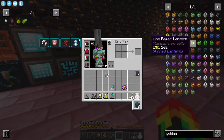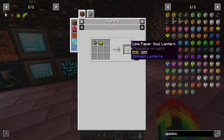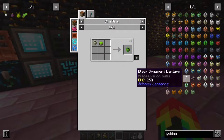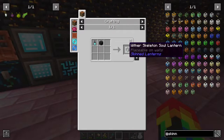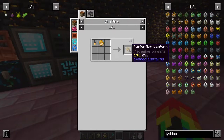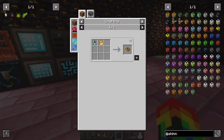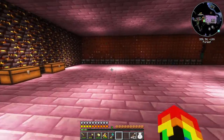Now we've done some skinned lanterns — look at all these other ones we can make: white paper soul lantern, lime... Oh these are cool. What's this one — wither? Oh, we could put that in our hell room! The enchanter puffer fish lantern — we need to catch puffer fish.